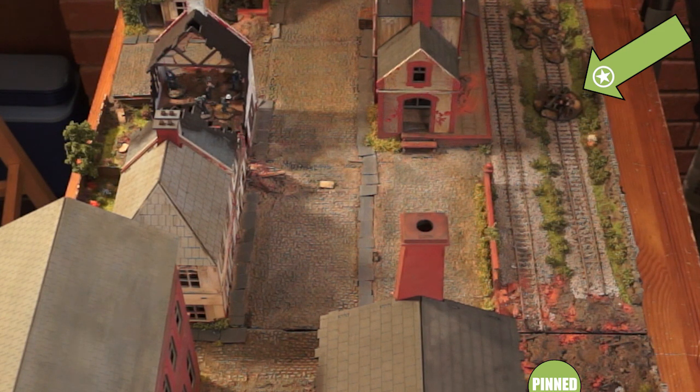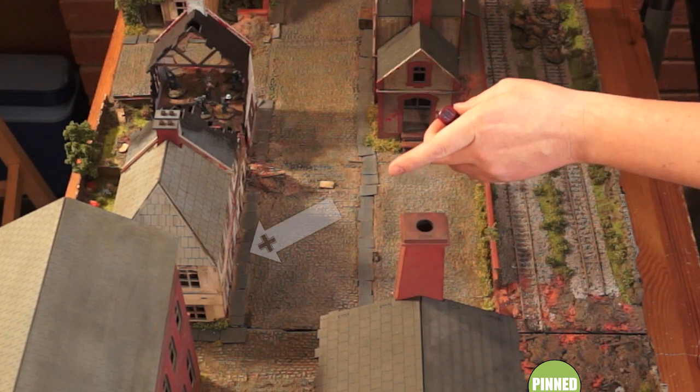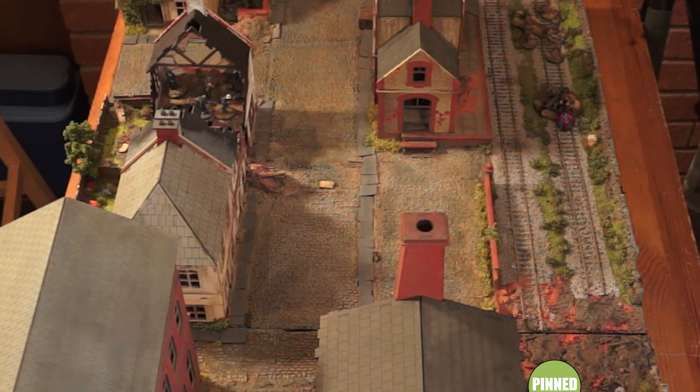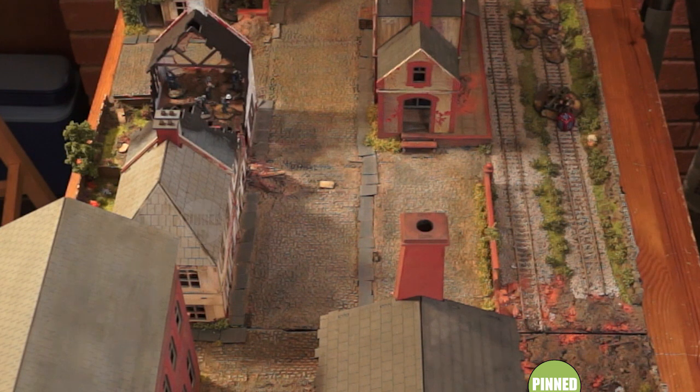Back to Kev — we can see the pin marker down there. Kev decides to use his howitzer, knowing there's an SS squad in the building by the warehouse. He fires and we hear shattering glass, but unfortunately he doesn't kill anybody — he does manage to pin the unit inside. Crying shame!